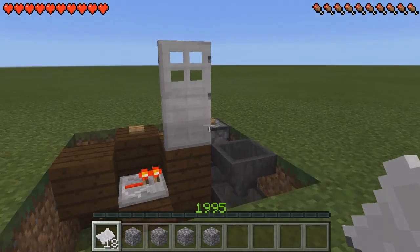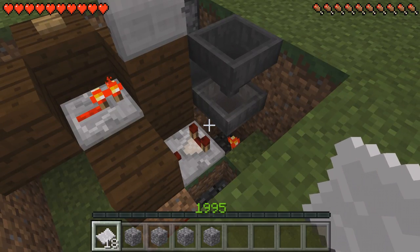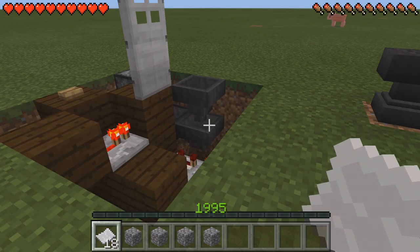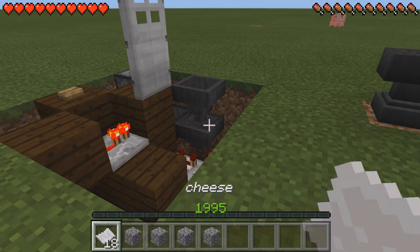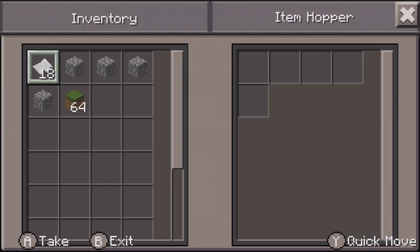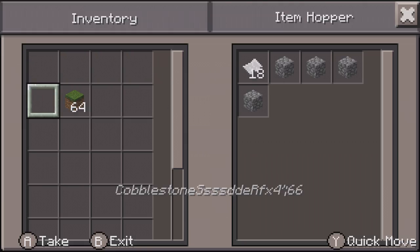Sorry about that last clip — there was a navigation bar issue with MCPE Master, but now I'm back in the normal game. Once you've renamed your paper and your 4 cobblestone, go into this bottom hopper, open it up, and place your 18 renamed paper in the first slot. Then in the remaining 4 slots, place your 4 cobblestone.